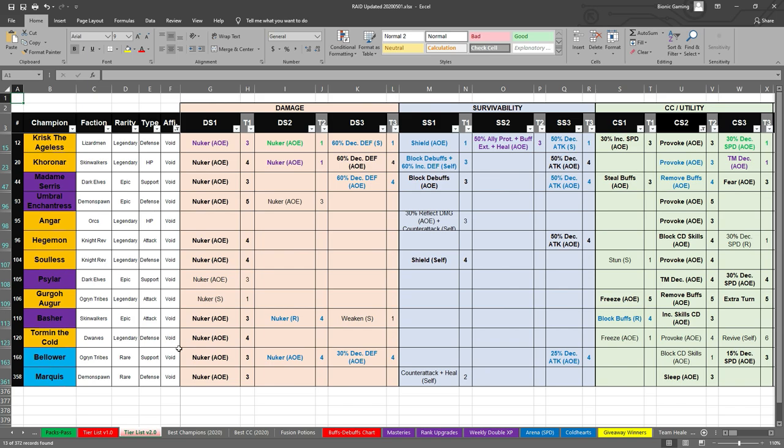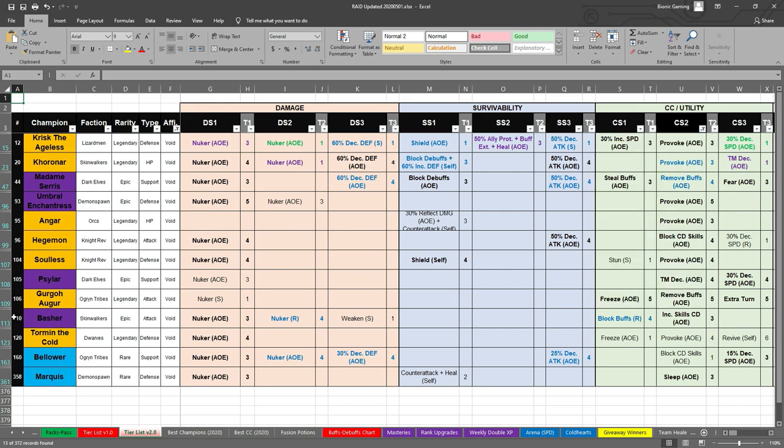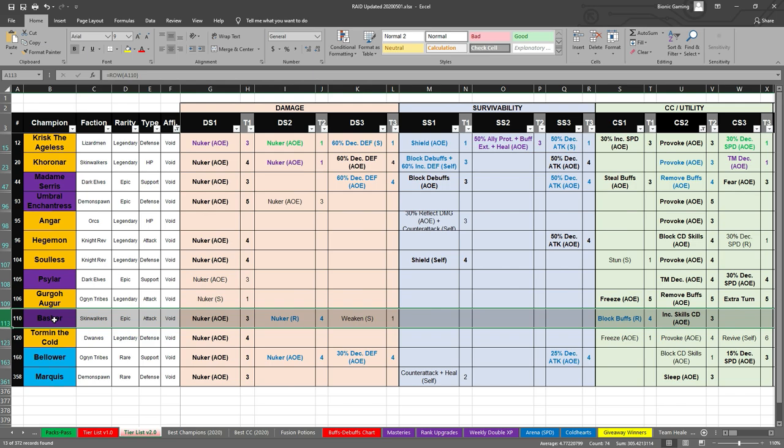Here we go. First, the tier list. What I have here are void champions — whether legendary, epic, or rare — and I was looking for some kind of CC. My tier list shows this column right here has a little bit of CC in it like stun and freeze, and then this one has some of the provokes, block skill cooldown, and turn meter decrease. We also have block skills cooldown and increase skills cooldown right here.